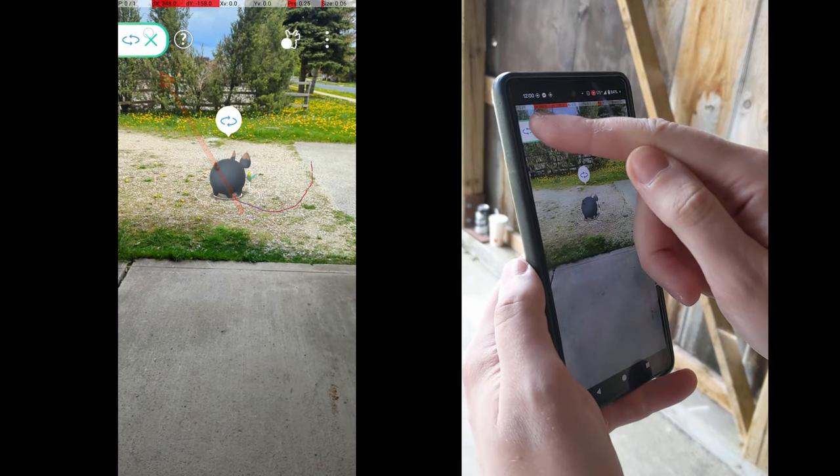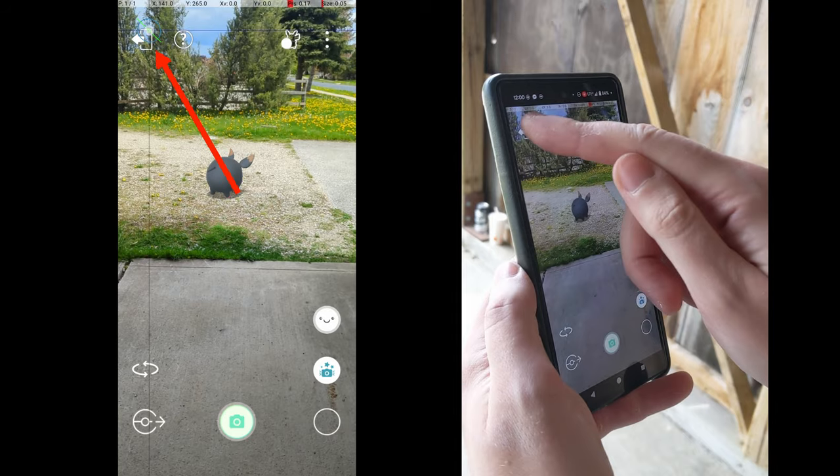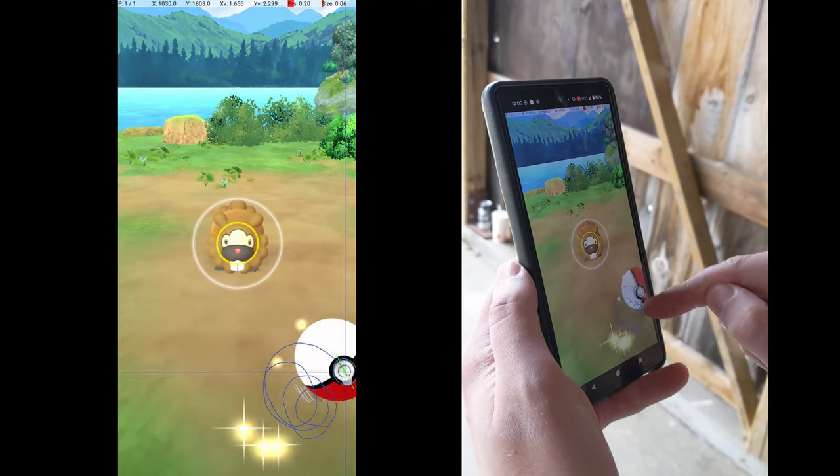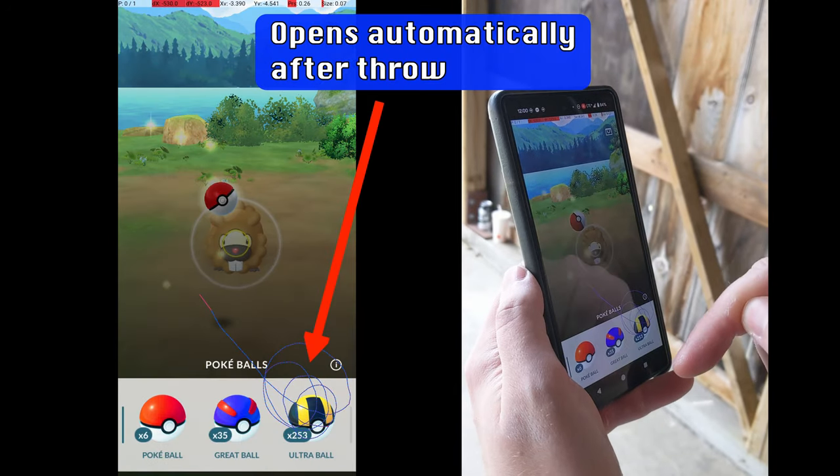Once the Pokémon is rotated, tap twice in the upper left corner to exit the AR screen. Now, when you enter an encounter, if you start the throw by dragging from the berry or ball icon, the game will open the berry or ball drawer after you release the throw. This is the familiar state that is entered during a two-finger quick catch, but is accomplished here with only one finger.